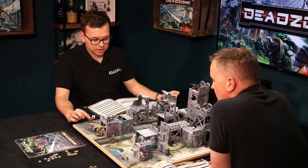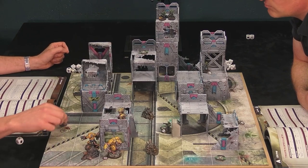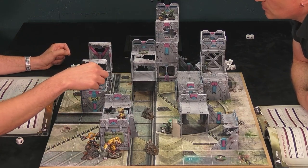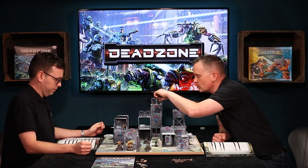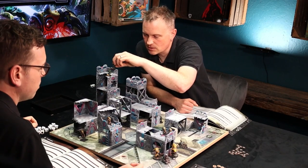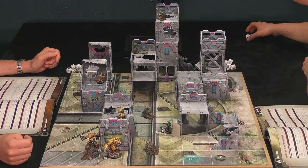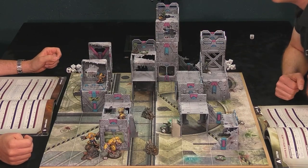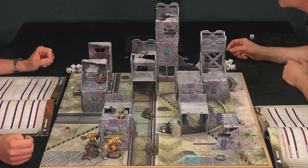I activate another rat, sprint three cubes and scale up a building. Now I've only got my nightmare left. Matt has a three-shot weapon and shoots at my nightmare. He drops down and uses his jet pack to come through a gap — you can only do it on the same level. He moves and fires at the nightmare.